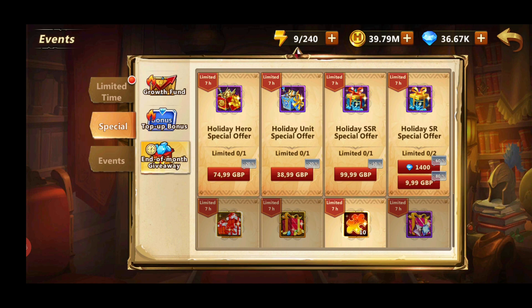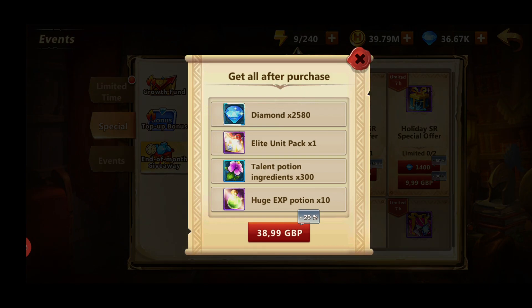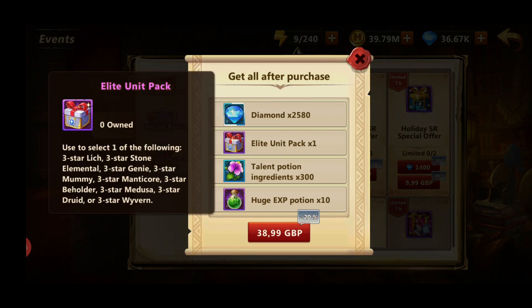You can buy a Growth Fund plus a premium holiday unit special offer that costs 14 pounds, and you can choose one of these elite units depending on the hero you want to run. I would recommend choosing Stone Elemental here, as Stone Elemental works well with free-to-play heroes.